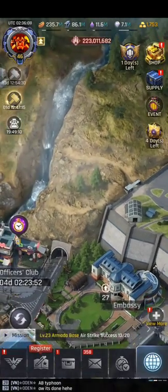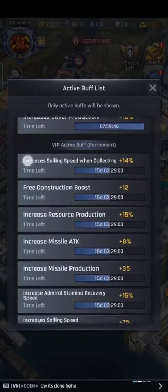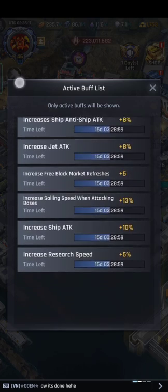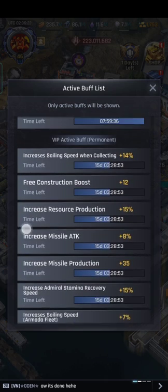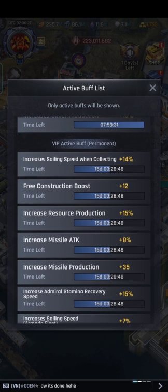Now we've got all the buffs applied. Don't forget to use VIP — the VIP AP also gives a resource production bonus. Using Gold for 30 days costs around 8,000 gold.